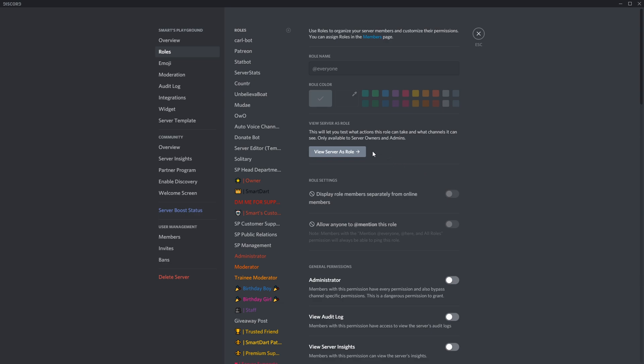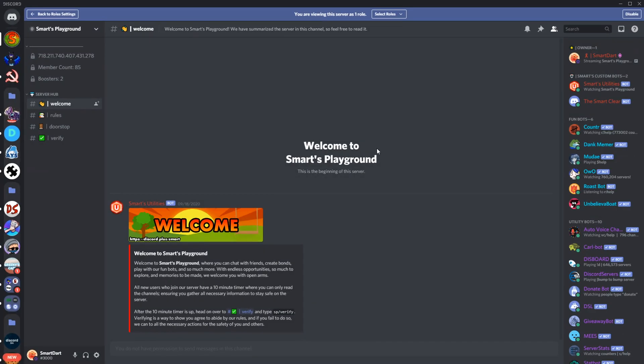It's only available to server owners and admins — so anyone with admin permissions. You go ahead and click on 'View as Role.'